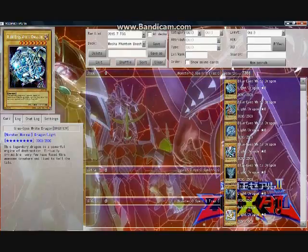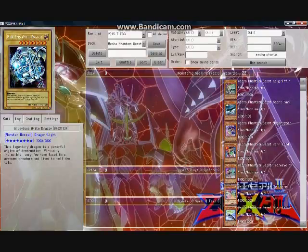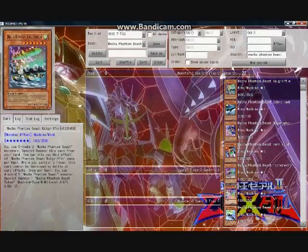When designing the deck, selecting the right monsters is essential because, as with most archetypes, there are good monsters and not so good monsters. For example, Cal Griffin is supposed to be the big non-XZ boss monster, and it's just flat out bad.